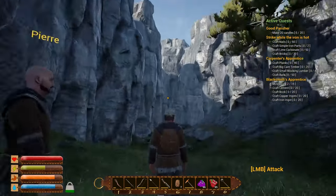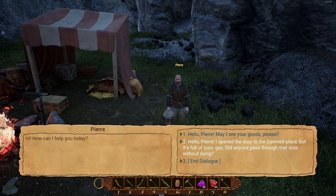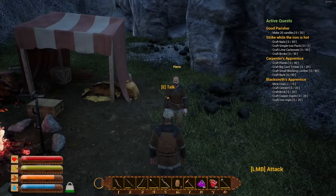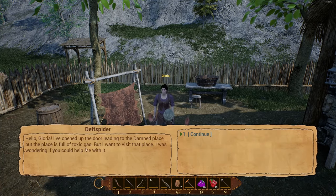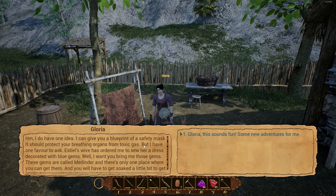We came back and talked to Pierre — he gave us a new dialogue option. He says he opened the door to the dam place but it's full of toxic gas, and tells us to go ask Glory — maybe she can help. I double-checked his goods; he sells lockpicks for 300 gold. We head over to Glory. She asks: the place is full of toxic gas and I want to visit — she can give us a blueprint for a safety mask.